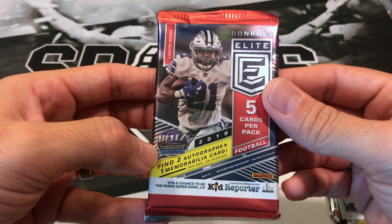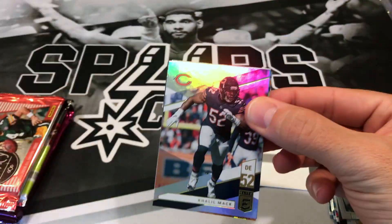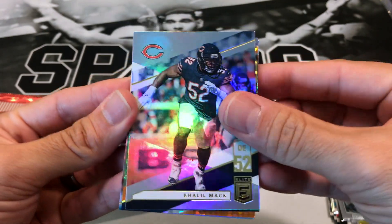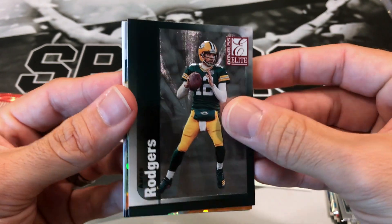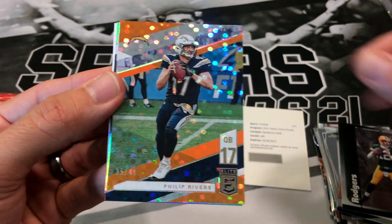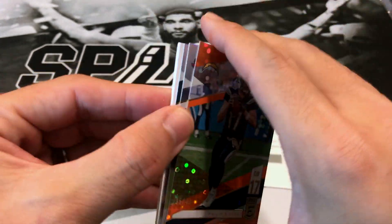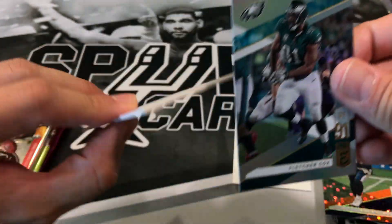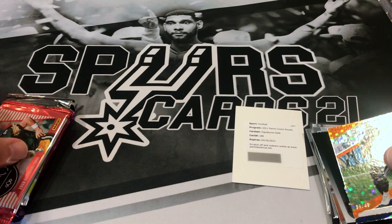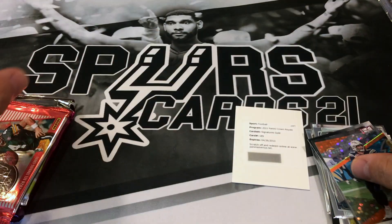Going to newer stuff — 2019 Donner's Elite. Each box has two autographs or one mem card. We start off with a Khalil Mack, an Aaron Rodgers — that's nice. Oh, we got a Philip Rivers, and that is numbered 35 out of 49. I'll take that. Could possibly be our quarterback — numbered cards do get multipliers. We have Joe Flacco and Fletcher Cox. Not liking those fillers, but that Philip Rivers is cool.